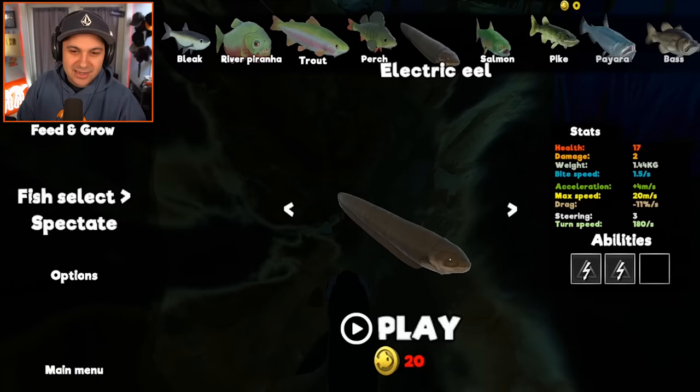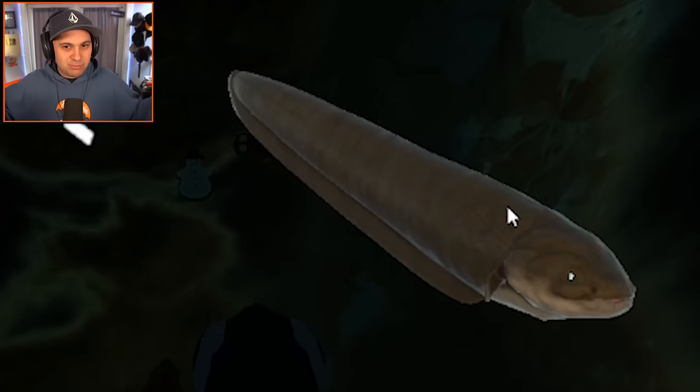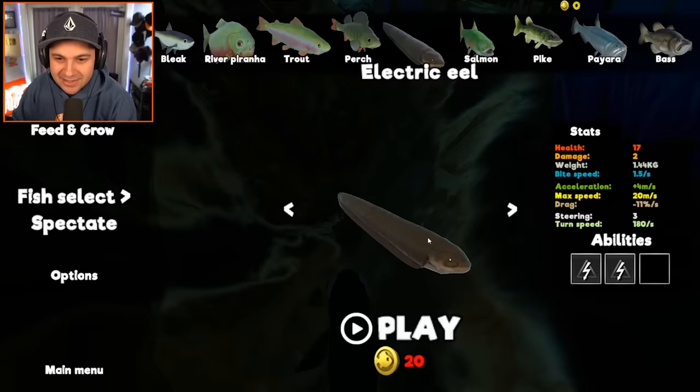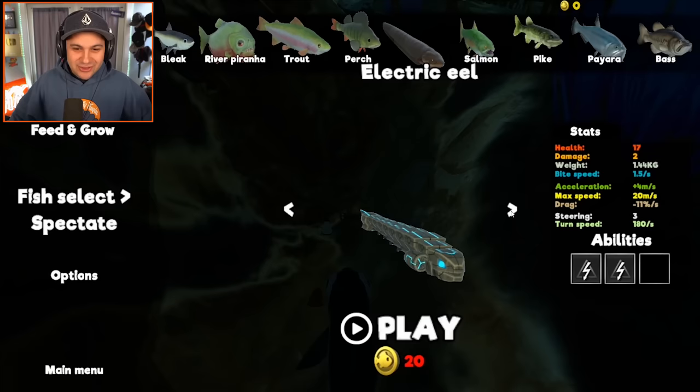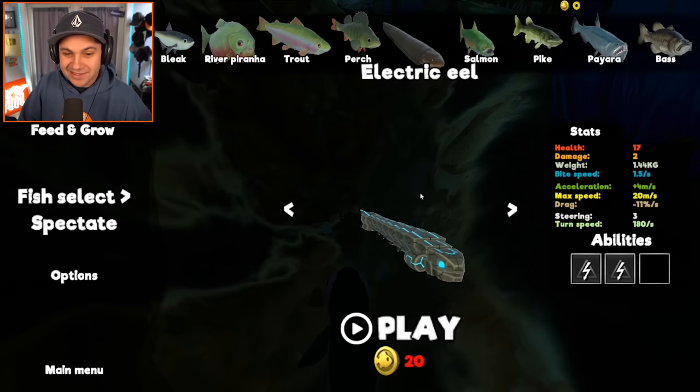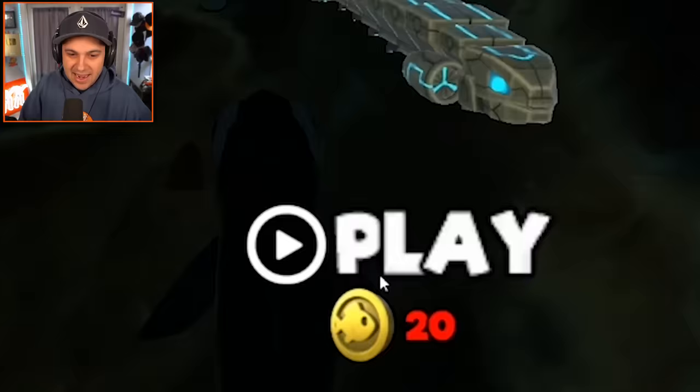Electric eel was added probably about a year ago. Super cool addition to the game — blasts electricity out of his body. But you notice these little arrows on the side? Check this guy out. Boom. Robo eel is here! Look at how cool this thing is — it's got little turbines on the side. This thing looks so stinking cool. I cannot wait to play as it. But I've got to get to 20 fish coins, so that is step one.